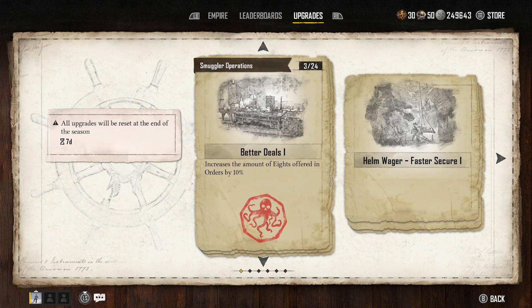That's a quick guide on how to unlock Gold Skull Rum. Let me know your thoughts on the endgame in Skull and Bones in the comments. I hope you enjoyed it and it helped you out — thanks for watching!